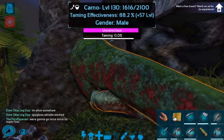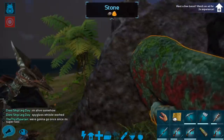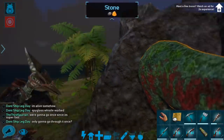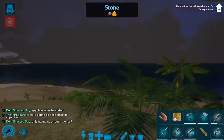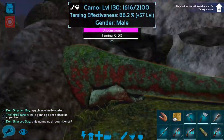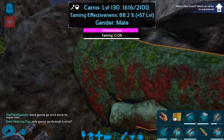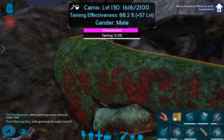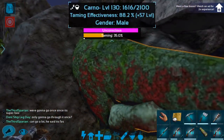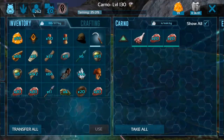I didn't know how close to unconscious he was, and it's hard to check with Carnos. But that's okay — this Carno will still come out a pretty good level. I am gonna have to figure out how to get it back onto the mainland and all the way over to my base. It is quite a ways, but I do think we can do it. And obviously Toothless can fly and follow us. 35% — that's gonna do really well.